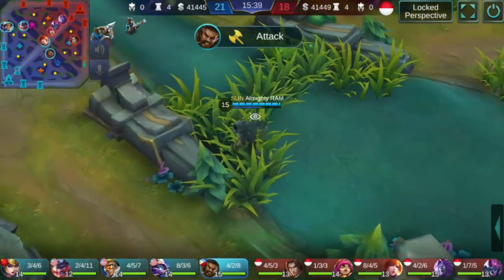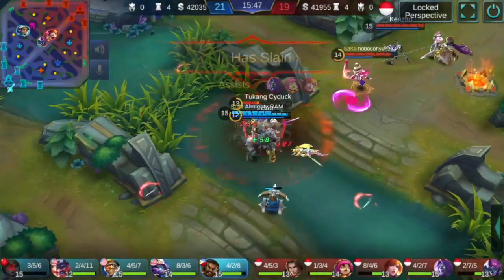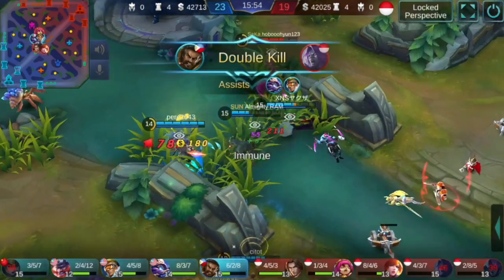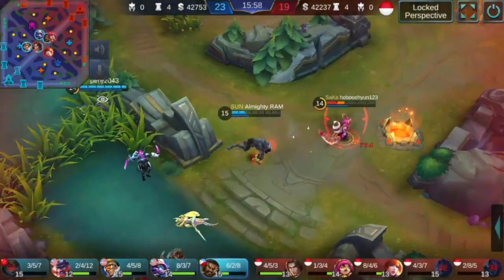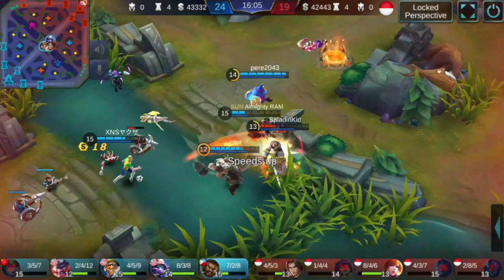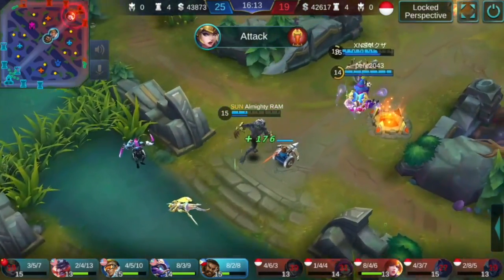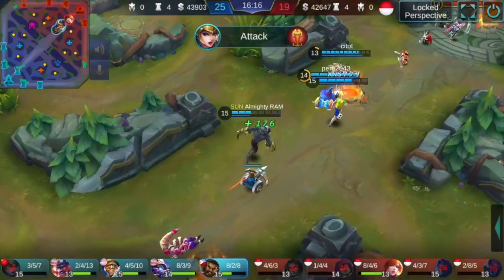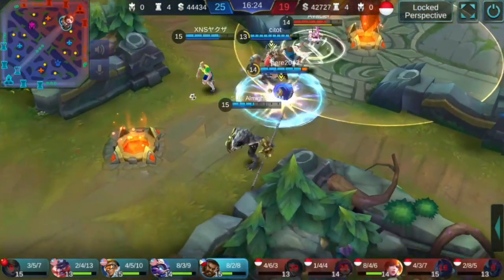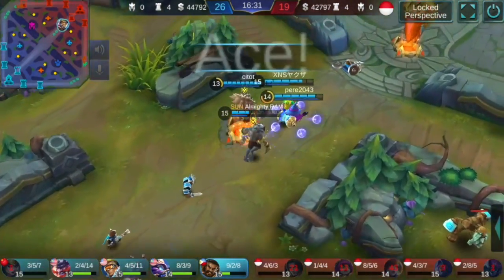Tip number four is to utilize Roger's incredible movement speed — between Hunter Steps in human form and both of his ultimates, he can run really quickly and jump over walls. Roger can get around the map fast, and it's best to use that to his advantage whether you're finishing off a low target or doing faster jungle clearing. I've had success running to the enemy jungle to steal camps — I turn on Hunter Steps, shoot jungle minions as I'm running, then ult over the wall. He can move so quickly through the jungle, and that's a huge advantage.